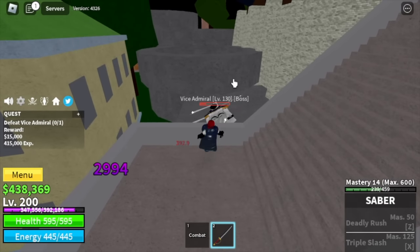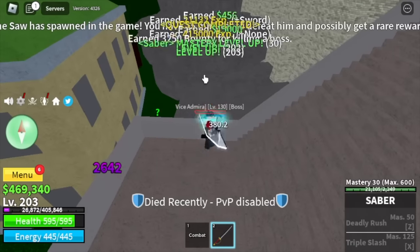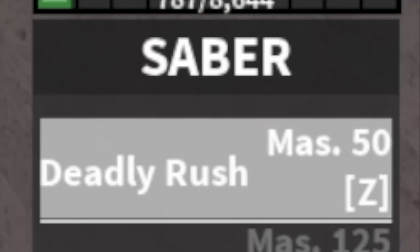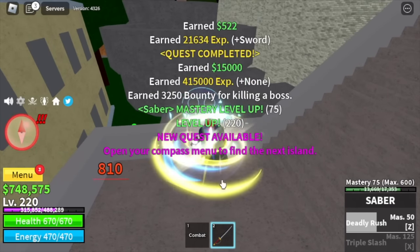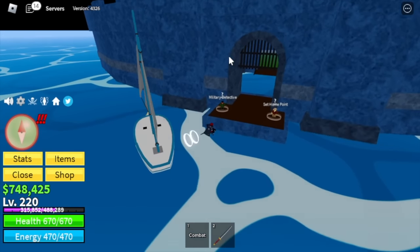Very easy — wall strat again. We are going to do this until we reach level 225. The first skill of the Saber is a deadly rush — it really looks cool.